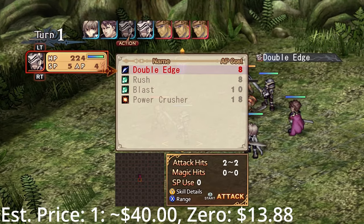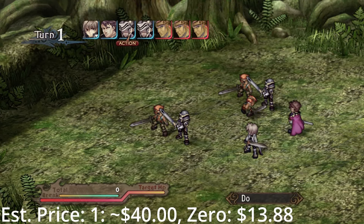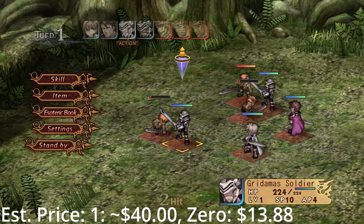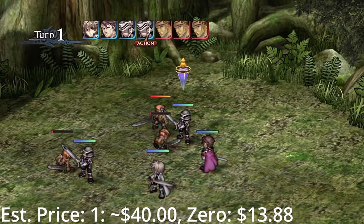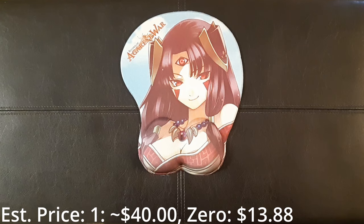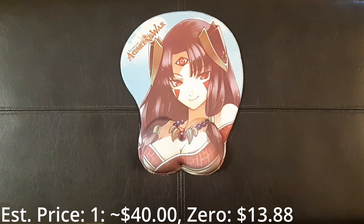I actually ended up getting the collector's edition of the first Record of Agarest War by pure coincidence — I only got it because it's a hard game to find and the store I bought it from wouldn't split up the package, though I did get it for less than the base game was worth. It comes with some paraphernalia featuring two of the girls from the game, a lovely stylized pillowcase, and this mousepad that has two very conveniently placed pads for your wrist. This is actually the only one of its kind that I own.